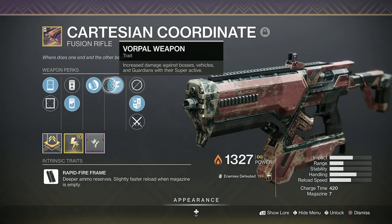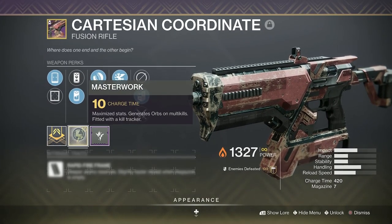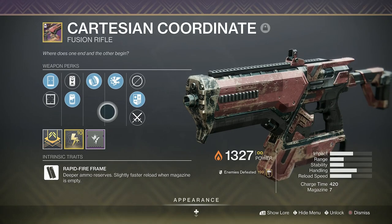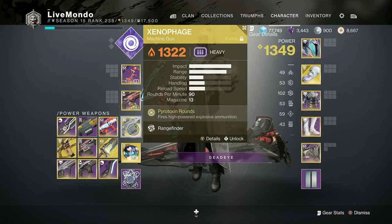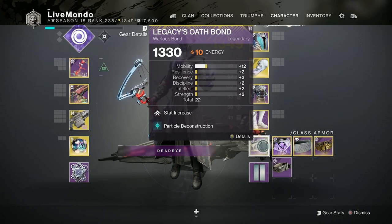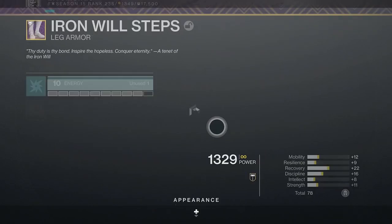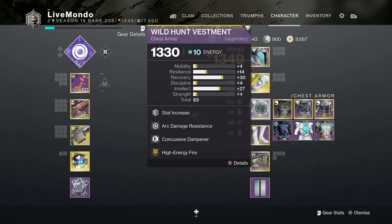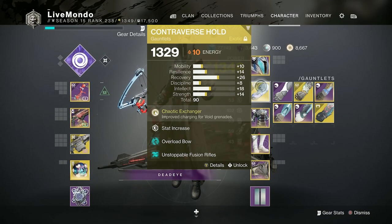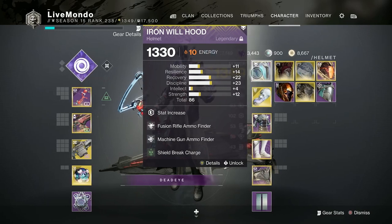The perk on the Cartesian Coordinate is Vorpal Weapon — it's obviously a Rapid Fire Frame, so get this weapon. Xenophage to deal with any kind of long range heavy solar enemies. Particle Deconstruction works really well with the Fusion Rifle — it's an Artifact Mod for Fusion, Linear Fusion and Machine Gun. I've also got Machine Gun Scavenger, Arc Damage Resist, Concussive Dampener with High Energy Fire. Obviously Unstoppable and Overlord Mods, and Fusion Rifle Machine Gun Finder.